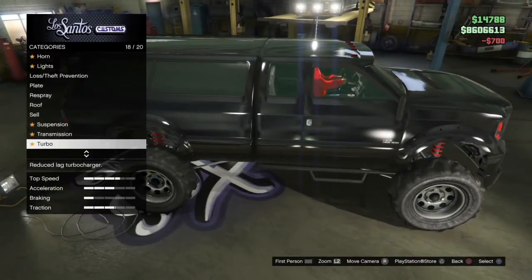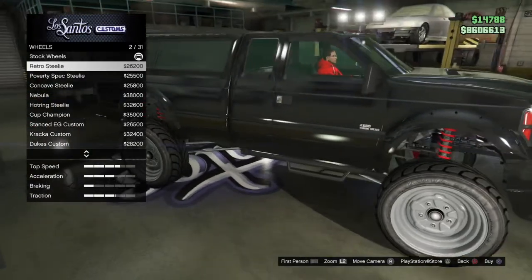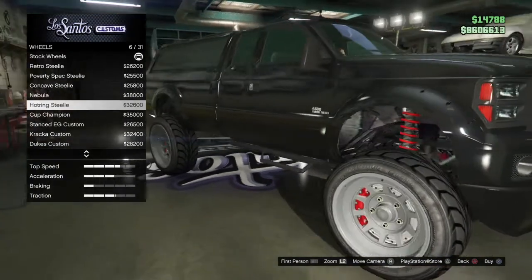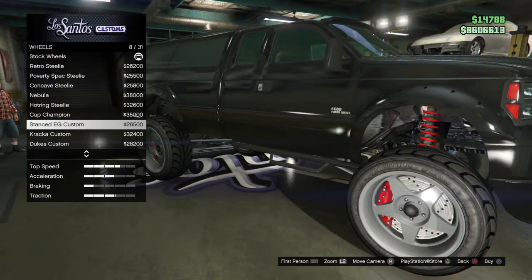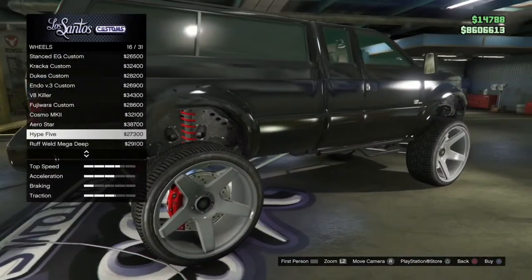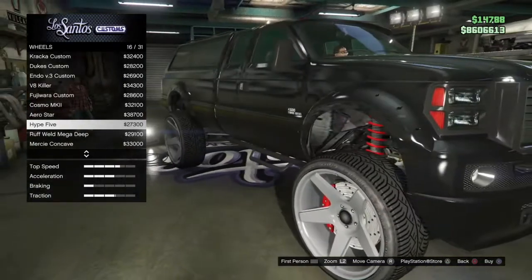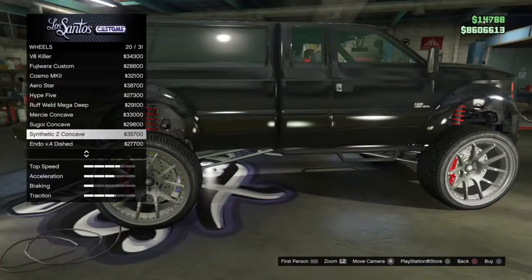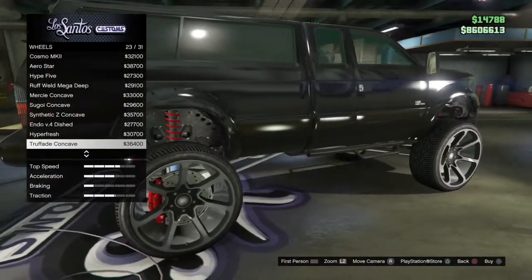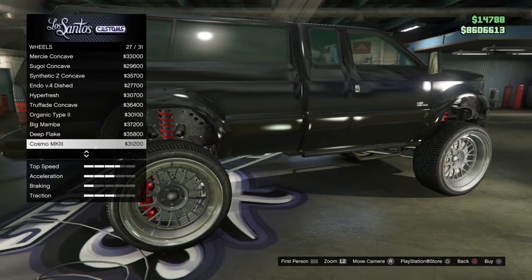Alright, let's go to the wheels. I'm not customizing this for looks necessarily. Look at these — these are low-key really nice. The Nebula — I kind of like those on this truck. Cup Champion... oh, I'll show you my favorite one: the Hype Five. I don't know why these are my favorite. On a truck those would look nice. The con caves are really grabbing my attention right now.